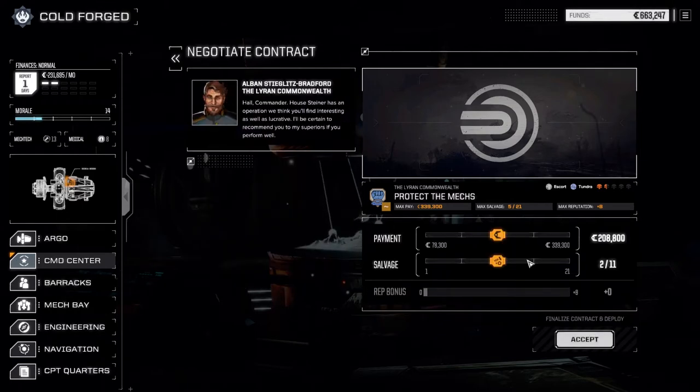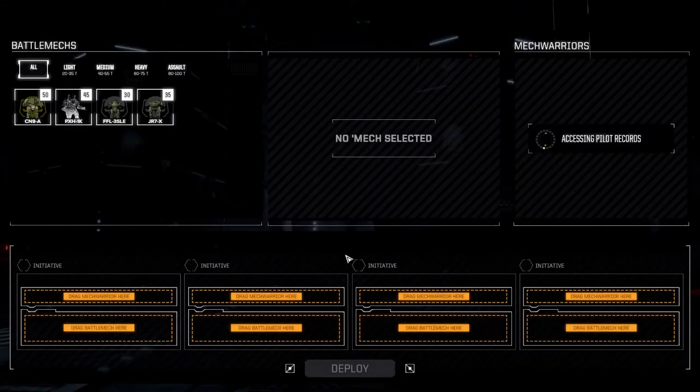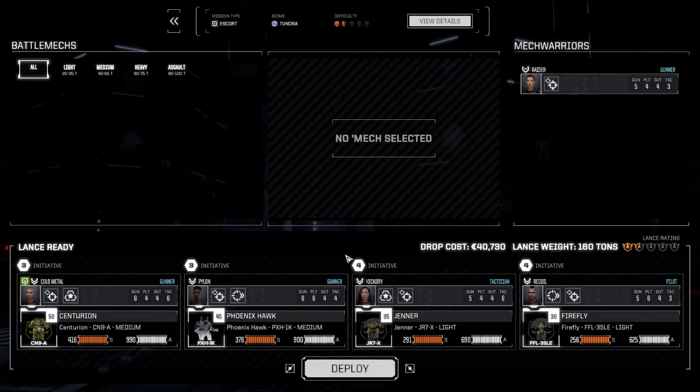We're going to take this contract — I don't think I've ever played this. We'll take 5 of 21 salvage. We still have lots of money for the end of the month, so I'm hoping to get really good salvage out of this. We're going to accept — one and a half skulls, I don't know if we will or not, but we might. We're going to use our standard lance and deploy.